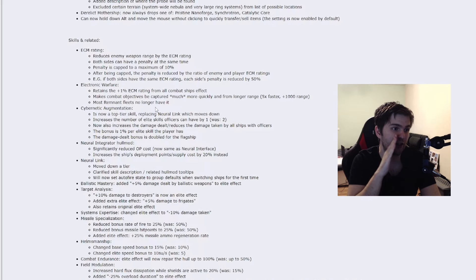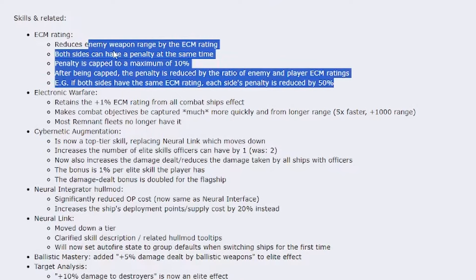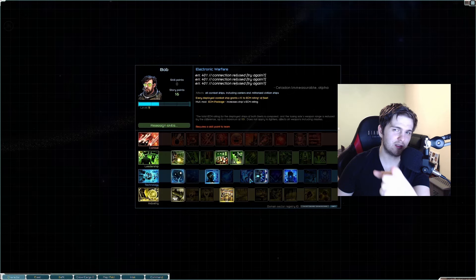Now for the skills. Electronic warfare changes — a new cool addition to the skill. You will take combat objectives, as you've just seen, much more quickly and from a longer range. And if this change will be big, this will be a great skill. This is why I love skill changes, especially those that happen to skills I don't use that much.